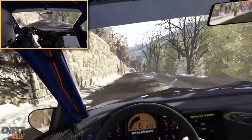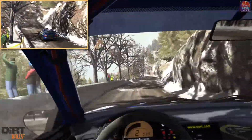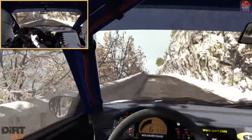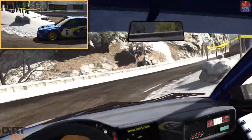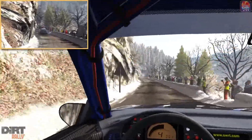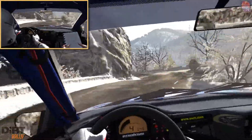Immediate heaven left. Ice patches from here. Into right 6, into left 6 half long, keep mid over crest, 150. Heaven right. 100. Left 6 long, keep right over crest, 80. Portion right 5 class for 4, left 3 tight over bump from here.